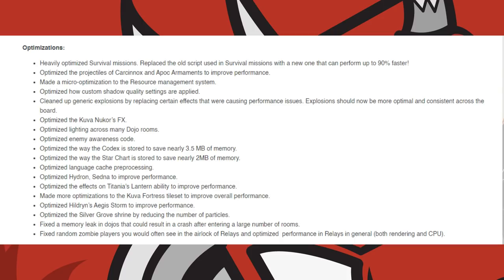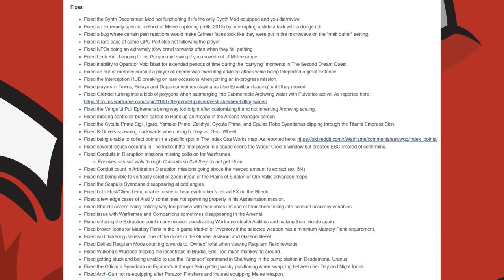Now as for the mainline fixes, there are, like usual, a lot of them. DE fixed the Synth Deconstruct mod not functioning if it's the only Synth mod equipped and you die and revive. They fixed an extremely specific method of melee coptering by interrupting a slide attack with a dodge roll. A bug where certain pain reactors would make Grineer faces look like they were put in a microwave on the melt butter setting. A rare case of some GPU particles not following the player.